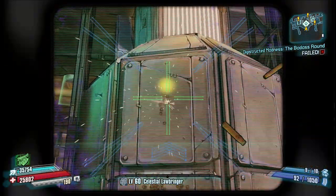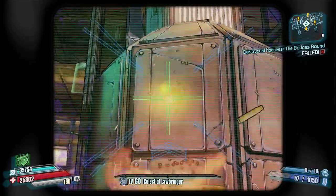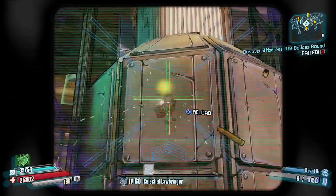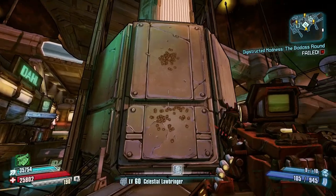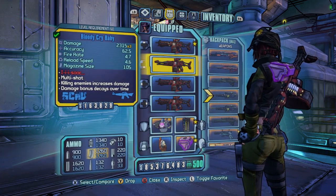First, here are the stats on mine: at level 60, you get 2,777 base damage, 82.5 accuracy, 7.9 fire rate, 6.8 second reload speed, and a mag size of 105.